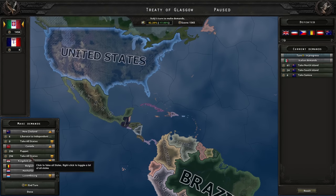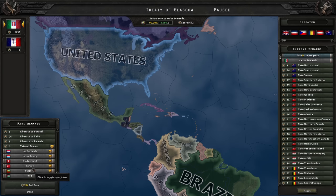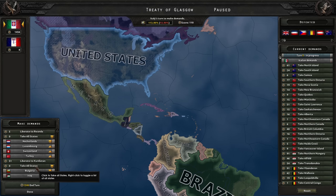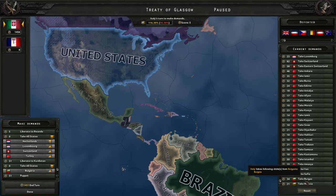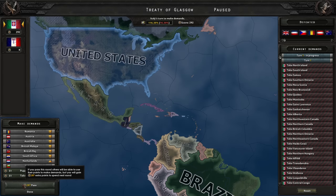Let's start with New Zealand — take all states please. Canada — take all states. Hungary — same. Belgium — take all states please. Netherlands will leave for another round, maybe it'll fix itself. Luxembourg — take all states. Switzerland — take all states. You know the drill — take all states. Bulgaria — oh that's too much. I have to cancel some Bulgarian states because I don't have enough points to do it in one turn. I have to pass a couple of times. Iraq is taken. Bulgaria — take all states. South Africa — take all states. Raj — same.